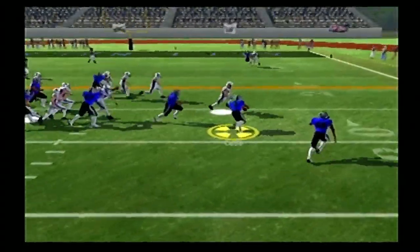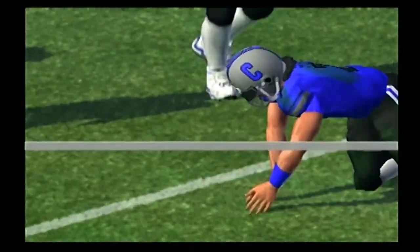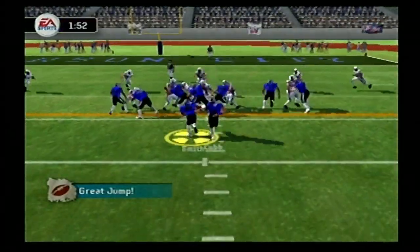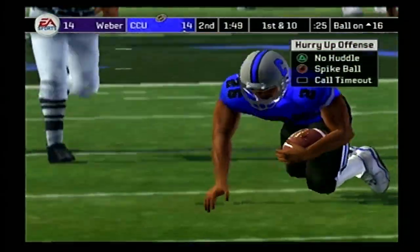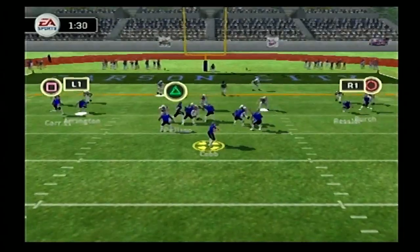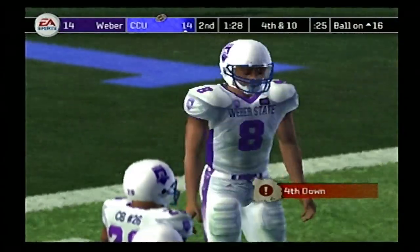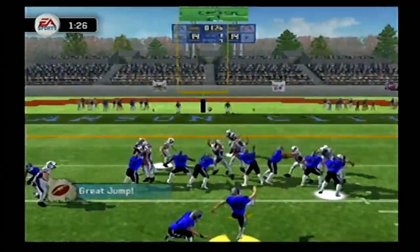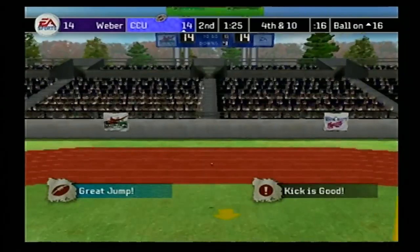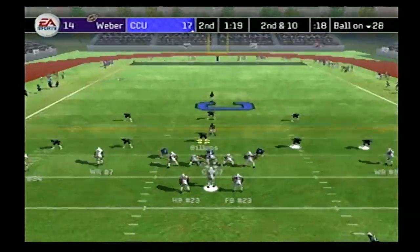Under two minutes to go now, third and 10 — Cobb throws over the middle and finds nobody in particular. We have to settle for a field goal. Here's Ian Dale splitting the uprights — good! We take our first lead of the season, 17-14. Weber State tries to get a first down but is a yard shy. On third and one they hand it off to number 23, who finds a lane for the first down into Carson City territory. Number 11 on third down throws left side and overthrows his receiver — they have to punt it away. Under 40 seconds to go, Cobb takes a sack. Third and 19 — Cobb throws right side, incomplete, but there's a flag — pass interference on Weber State. We get the ball at the 30. Last play of the first half, Cobb lets it fly and finds Brian Arrington. We go into the half up 17-14.